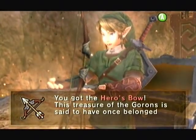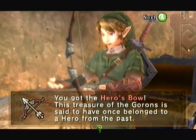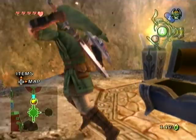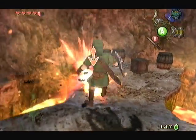We get the Hero's Bow. Now the slingshot is really, truly obsolete — you'll never, ever see it again. And we carry up 30 arrows. That's not bad. Kill the slugger.